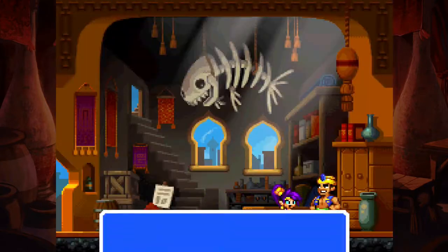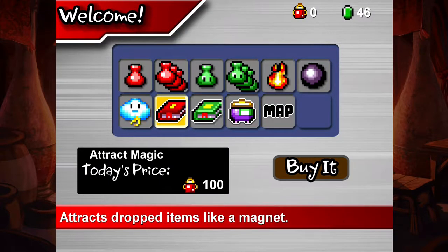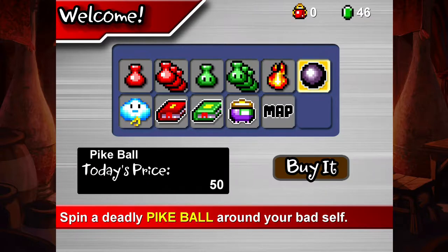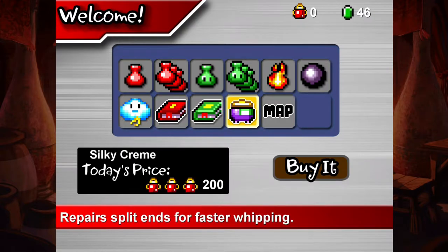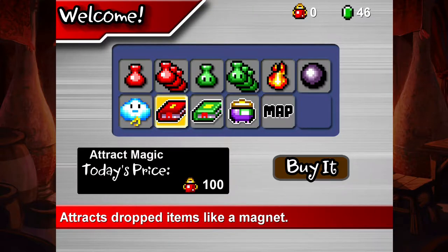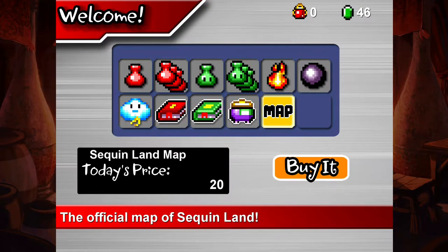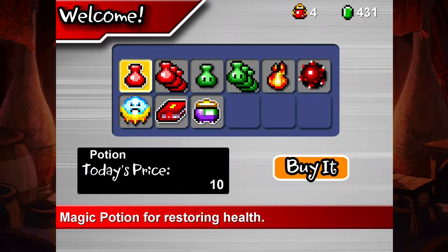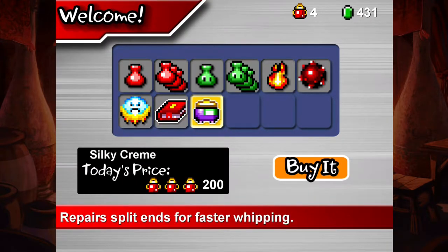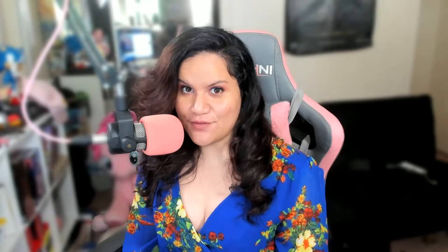Shantae, by herself in her original form, attacks by whipping her hair at enemies. Players will later be able to purchase hair cream to strengthen the hair whip attacks, along with magic attacks, and upgrade those also. Hint: you are going to have to eventually get those magic attacks to progress in the story. In order to purchase these magic attacks and upgrades, you're going to have to defeat enemies and acquire the jewels — the gems — which they drop. Collect that money so you can buy that stuff.